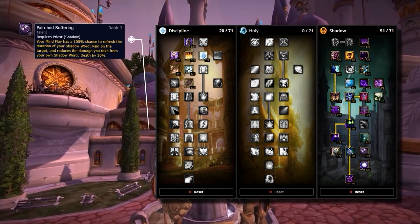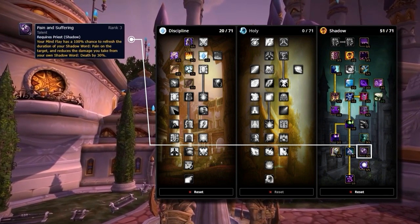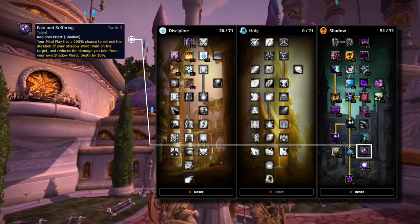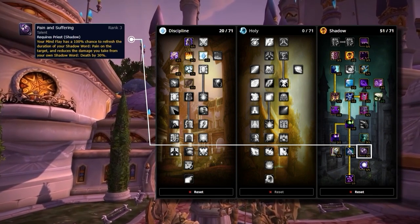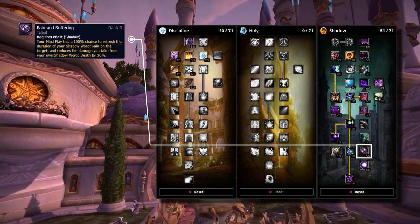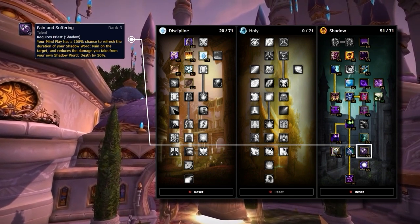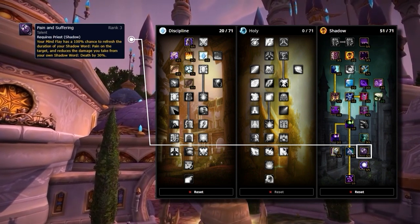Another very impactful talent is Pain and Suffering. This will cause your Mind Flay, when cast on a target with Shadow Word: Pain active, to fully refresh the duration. This only requires a single tick of Mind Flay to refresh Shadow Word: Pain, not the full channel. To put how strong this is into perspective, you need to understand how mana is a huge issue for shadow inside of arena and every little bit counts.